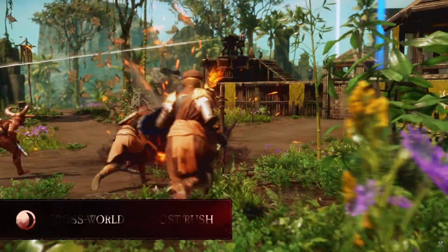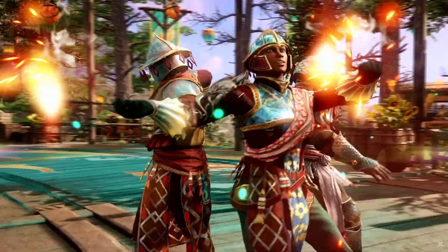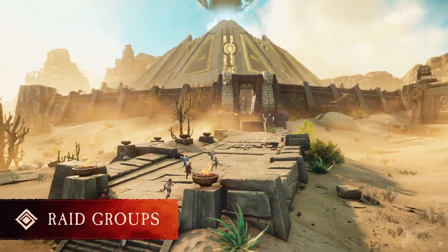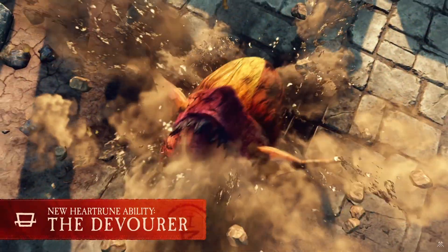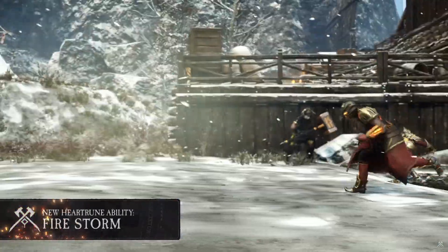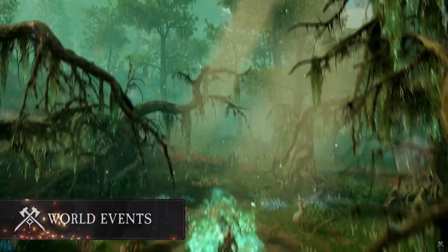Next is something we already know is coming: cross-world everything. They've had cross-world OPR for months — I want to see that for expeditions, arenas, and every type of content. If you want to group up for a specific quest, make that cross-world too. New World really needs that, especially for expeditions. Even after an expansion when player count is at its peak, it's sometimes still very difficult to find tanks or groups for expeditions and mutators — that shouldn't be happening right after an expansion launch. I know it's coming in the December update, but servers are too small and it's coming later than I'd have liked.